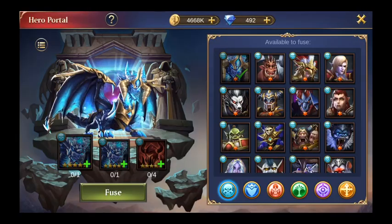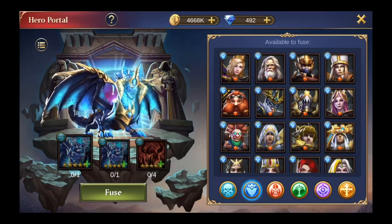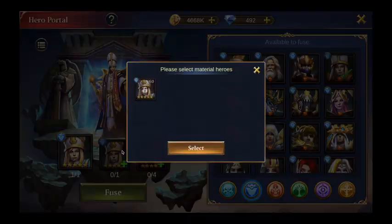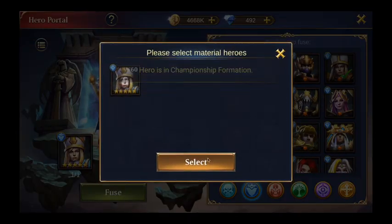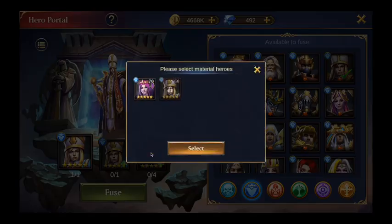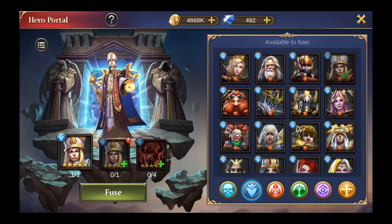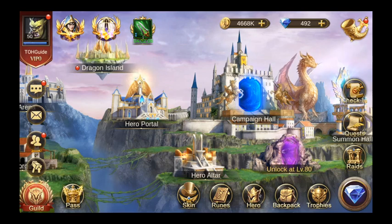I now have five 5-star heroes, and just 6 more Dark Tower levels would mean a full 5-star team — though not very good 5-stars. Exorcist is good early to mid game; the others will probably just be food for other heroes. That basically means when you want to fuse heroes — you put two of the same hero plus four random heroes from the same faction in, they disappear, and the main hero gets powered up with better attack and higher level cap.